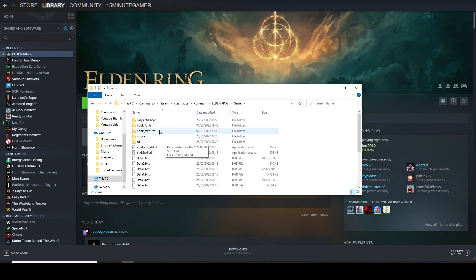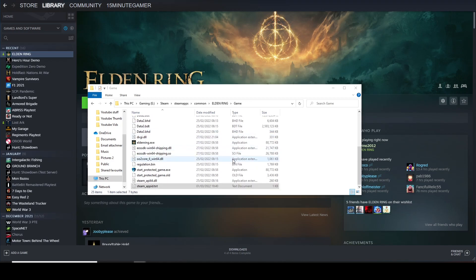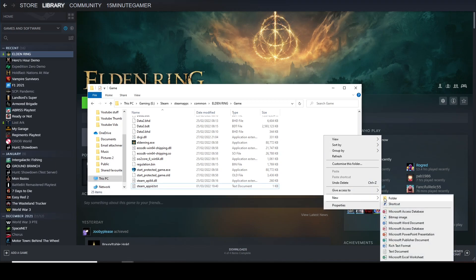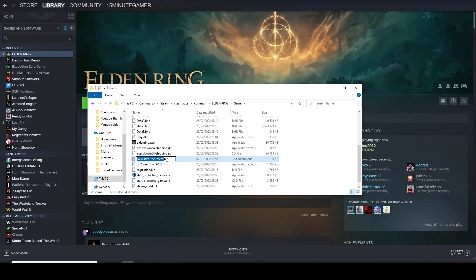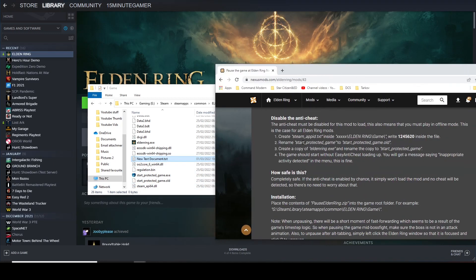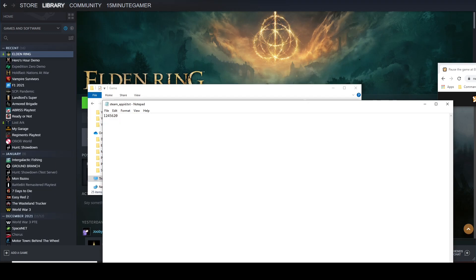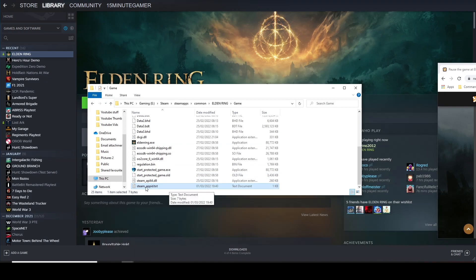Once you're in the Game folder you'll see a couple of files. Step number one is to create a text document. To do that, right click in an empty space, go down to New, go down to Text Document. Name it steam_appid.txt — I'll put it in the description so you can copy and paste it. Open it up and in there type 1245620, then click Save.